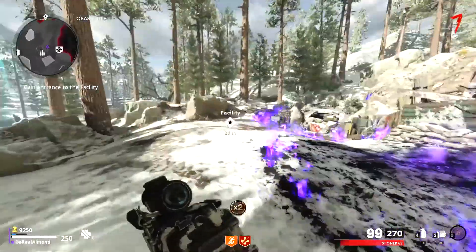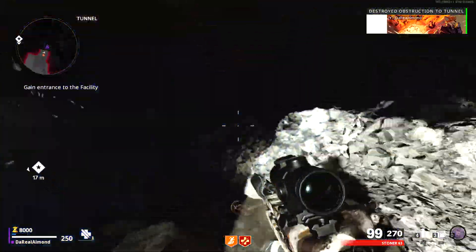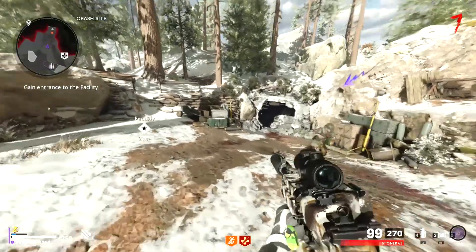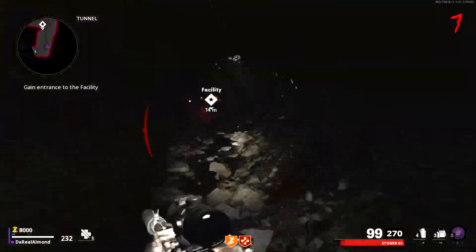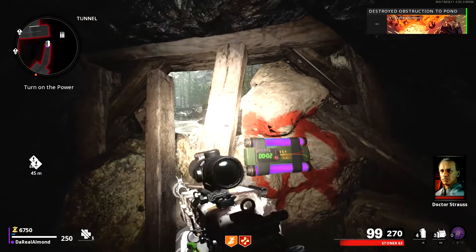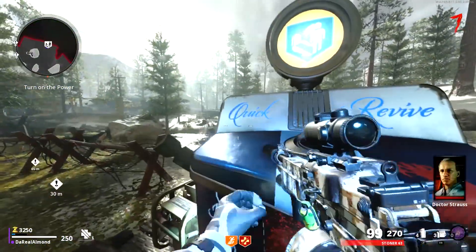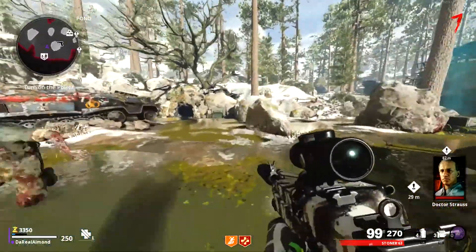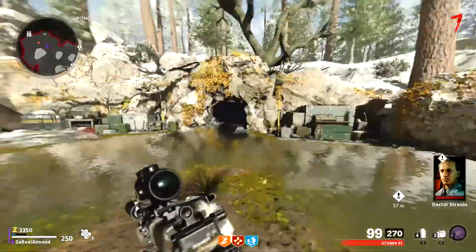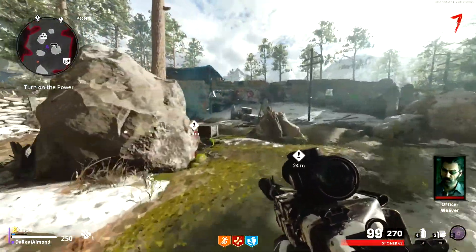Once you have all that, you're ready for the glitch. As a quick note: do NOT turn on the power. If you turn on the power, dogs will start spawning and ruin this glitch, plus the zombies get smarter and have more health. You can do this at the beginning of the game and just keep doing it. If you don't want to wait until like round 30, just sit in that area and then turn on the power later, leave one zombie, and you'll have a ton of points.